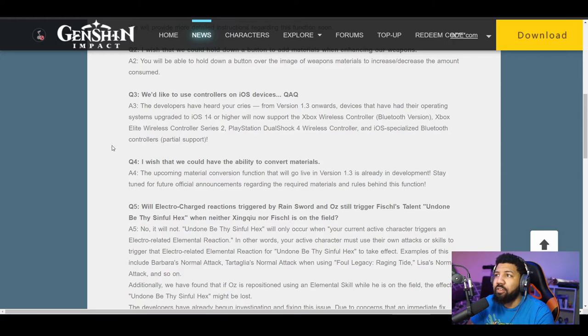I wish that we could have the ability to convert materials. The upcoming material conversion function will go live in 1.3 and is already in development. Stay tuned for future official announcements regarding required materials and the rules behind this function. I'm excited for this as well. I think you'll be able to convert your gems that you get from the various elemental bosses into a different one. Obviously we don't know what that entails, but I'm super excited for it because sometimes you'll just have way too many of one thing and not enough of the other, and then you'll be able to just convert it. That's going to be awesome.